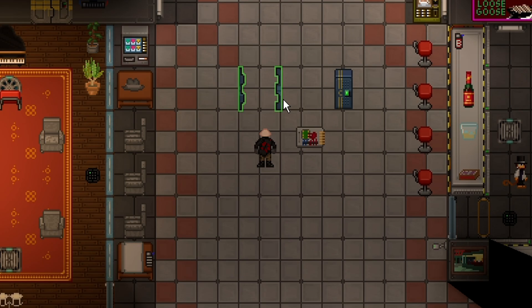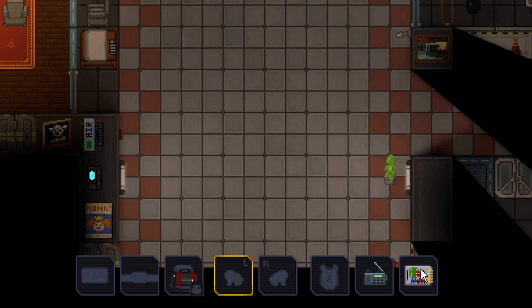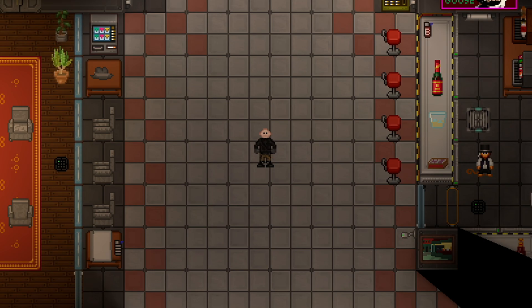If you're using this on a door to space, be very careful, because you will keep the door open and you may kill yourself with it. The EMAG is also a small object, meaning you can put it in a pocket, a backpack, or a storage implant. There are a lot of ways to hide an EMAG due to its small size.